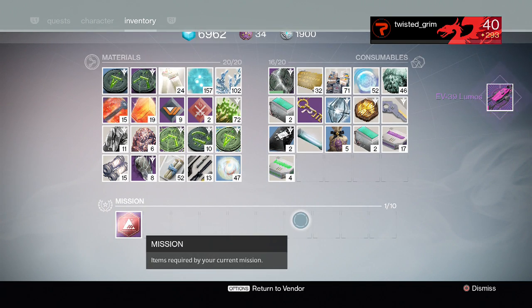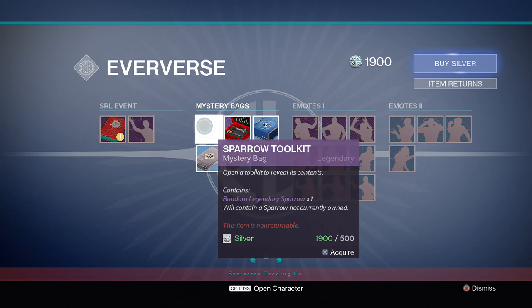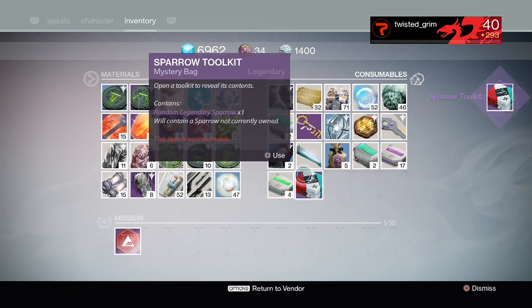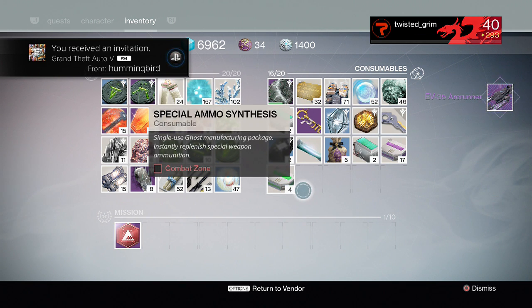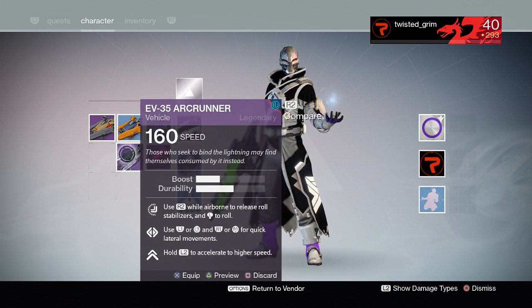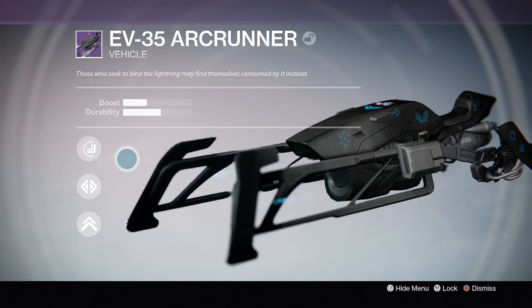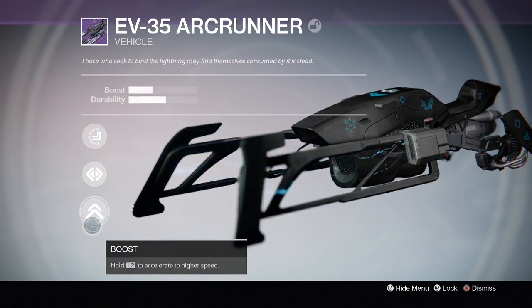I got a pink one. Let's just keep going. So that is the EV-35 Arc Runner — let's find out what it looks like. Oh, look at that bad boy. Oh yeah buddy!